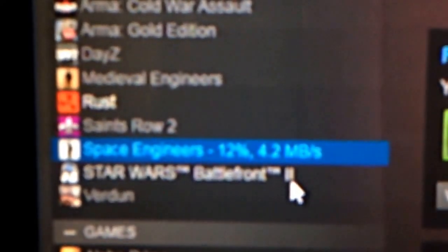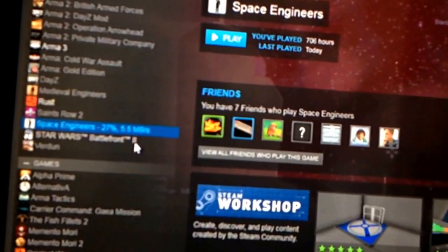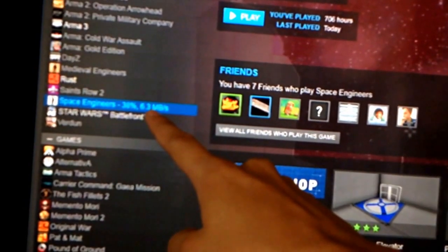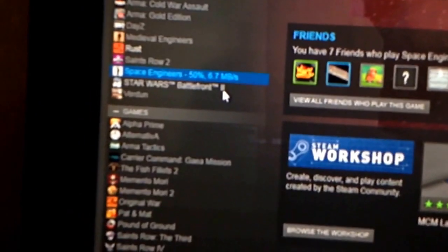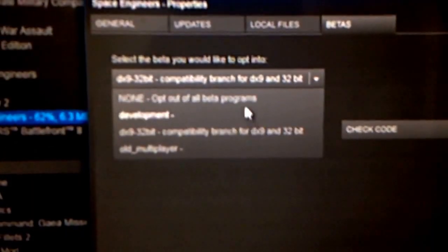This is going to load here on this side — that's totally normal. Just to give you a rundown: basically we're going to load into the DirectX 9 version of the game, switch it to DirectX 11, and opt out. We start here first, we end here last.